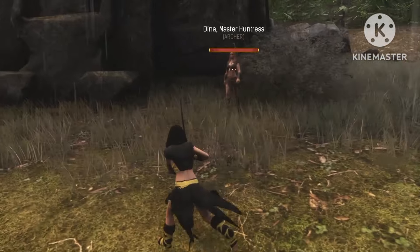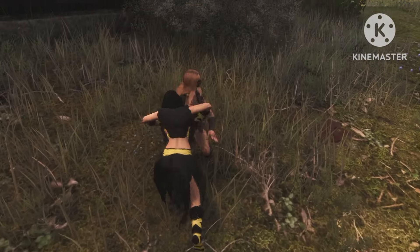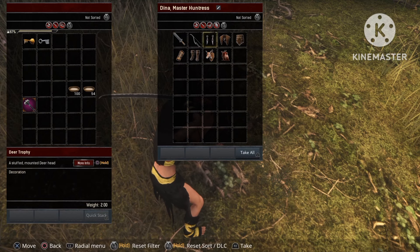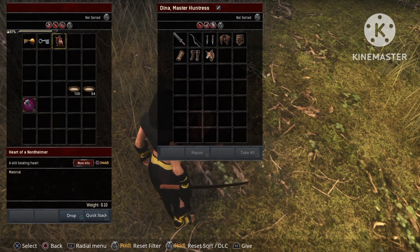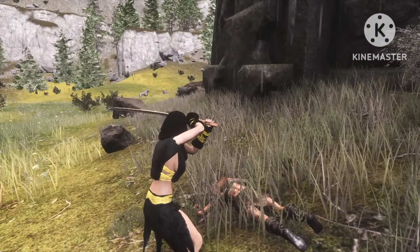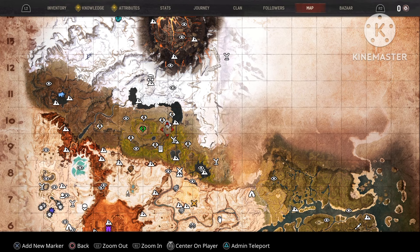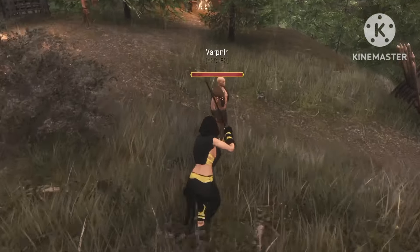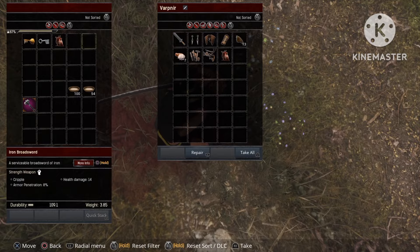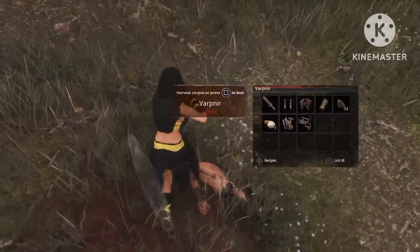Dina is a 100% spawn so she will always be here, and after you kill her it only takes a few minutes and she will reset and you can kill her again. What you wanna do is grab this Heart of a Nordheimer right here and collect as much of this as possible. Basically each one of these will give you a 20% chance to get a Yeti. I just want to show you another location you can check for a Heart of a Nordheimer — right over here is Leon. If you're lucky you'll find another named fighter here which will also give you the heart. Just remember, the heart won't drop every time.